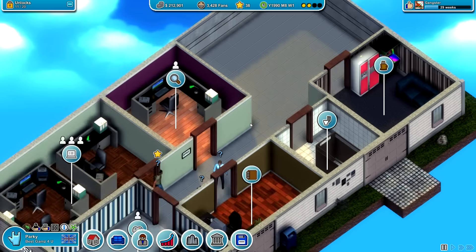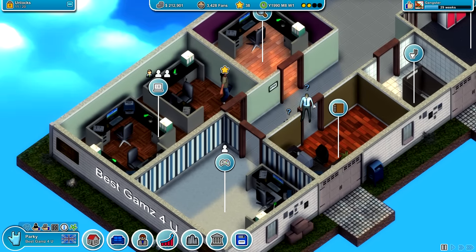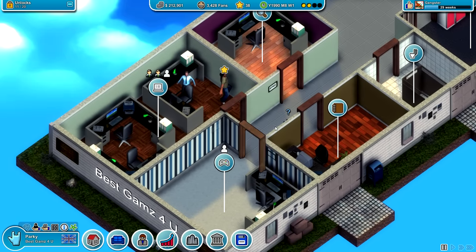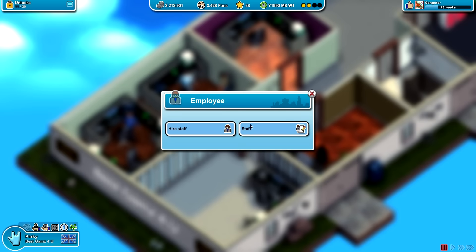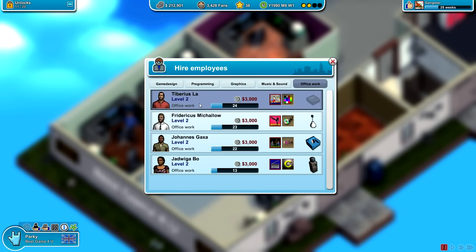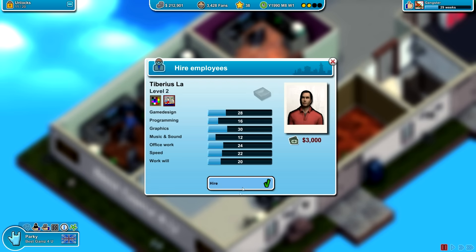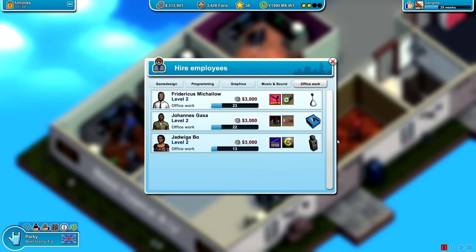So what we're going to do is have a lot of people on development — we're going to put these three guys in here. We're going to put you in here as well. So there are three developers — we're going to need some more people. Possibly hiring a staff member for game design. We probably want office work — this guy is the most trained up. Let's hire him and put him in the head office.